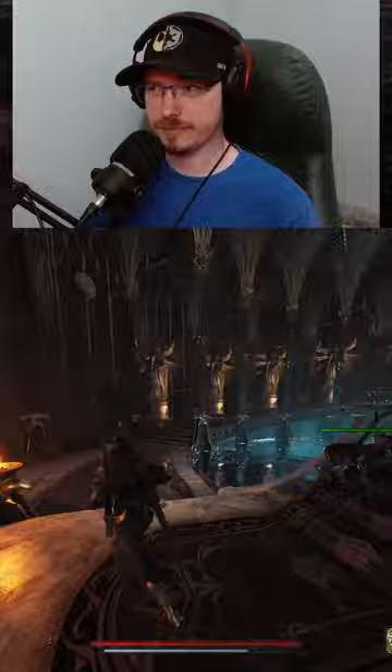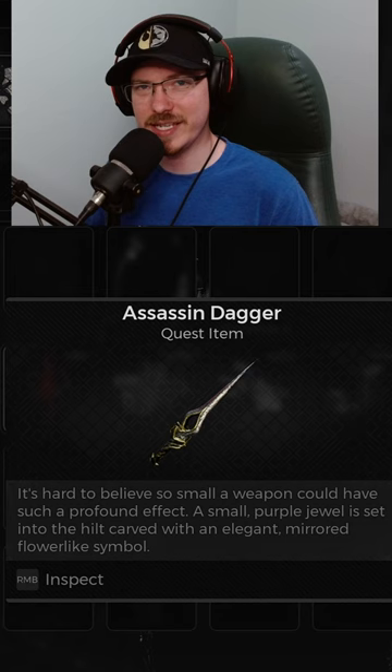Now that you have completed your task, what you have to do is go to Nimwe's retreat, talk to her, and you can craft the Assassin's Dagger as a melee weapon. Another secret is solved — I hope you all have an amazing day.